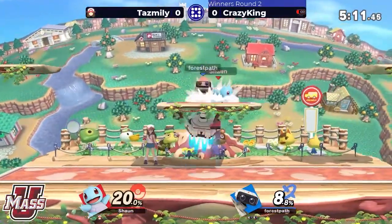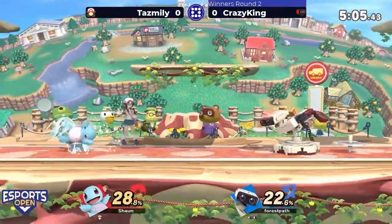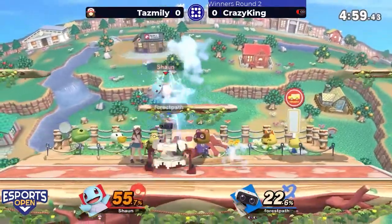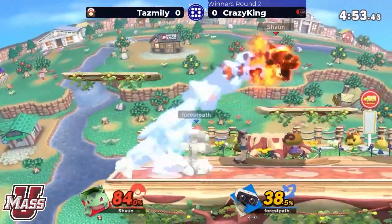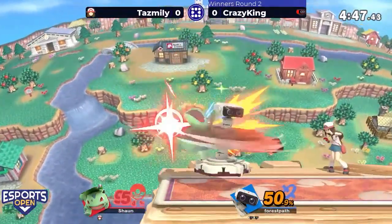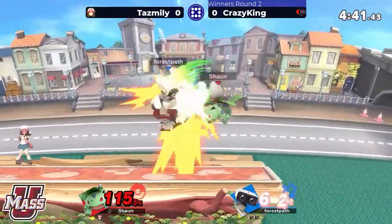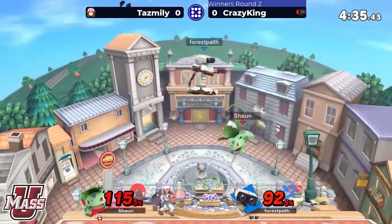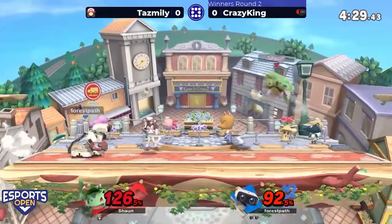Back to Squirtle — going to have to do a lot of damage here if we're going to see Taz Millie come back. A couple of down tilts, following with the up smash — again a lot of damage. Switching to Ivysaur, can't risk losing this stock with the lightweight of Squirtle. Lands with the forward air, back air into up air, looking for the vine whip for the early KO. This damage is racking up quick — it's looking good for Crazy King.